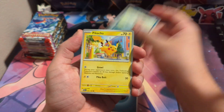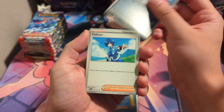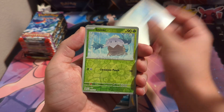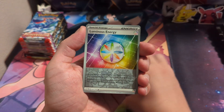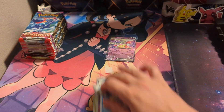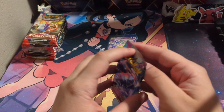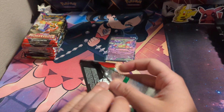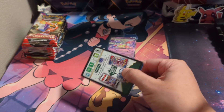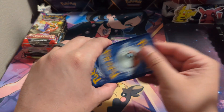Wooper, Pikachu, Krogunk, Gryffi, and a Gyarados holo. That's a cool Gyarados. You're getting a little bit of a slow start here, but that's alright. It's definitely going to pick up — it's a booster box.